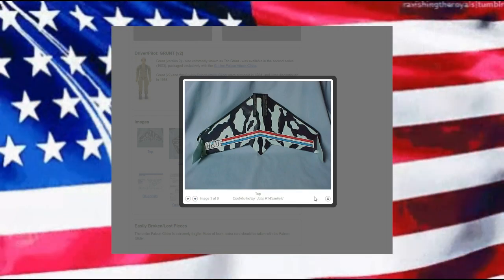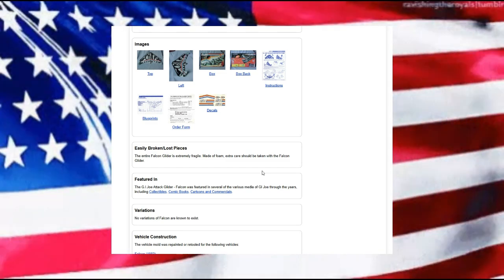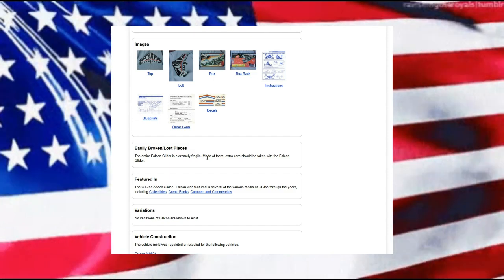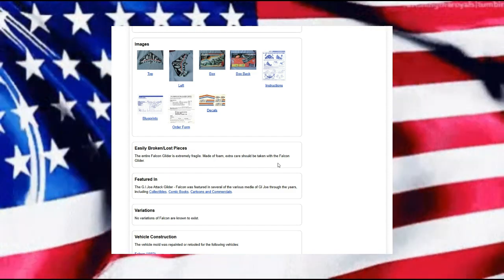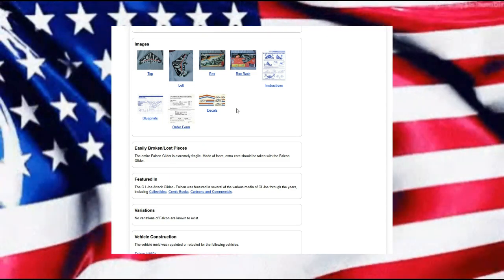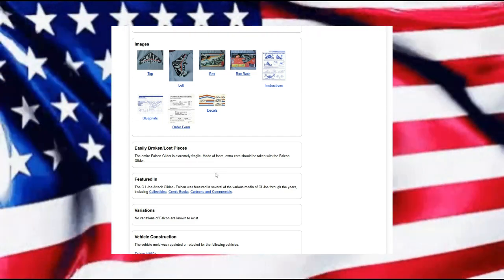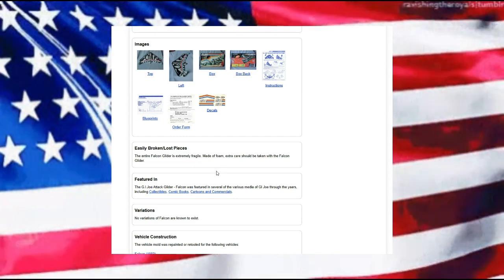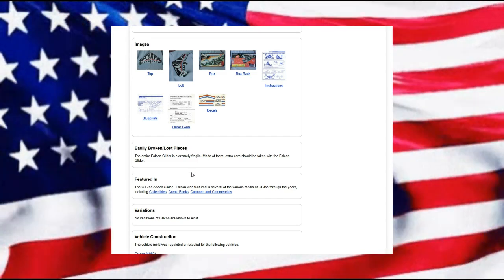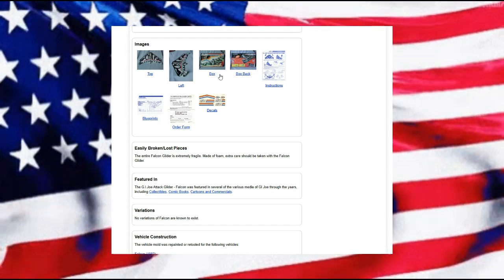We have some nice stickers on it. The entire Falcon Glider was extremely fragile, made of foam, and extra care should be taken with it. We could very easily manufacture this on our own with our own approach. If you wanted it upgraded, it would be a fairly simple way of doing that.